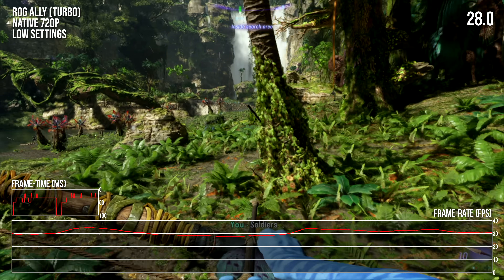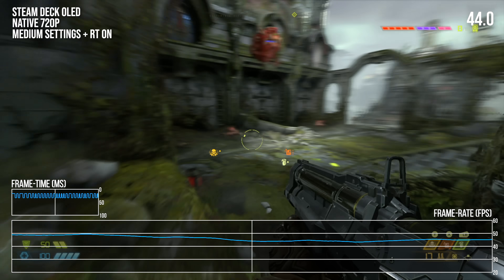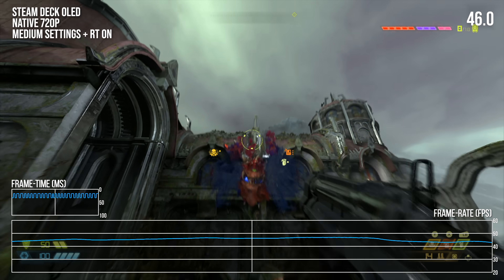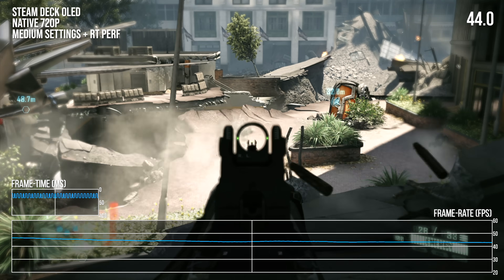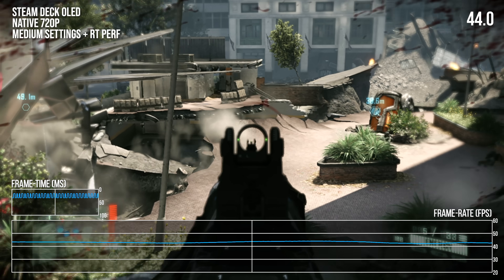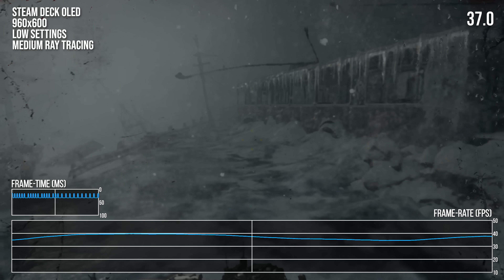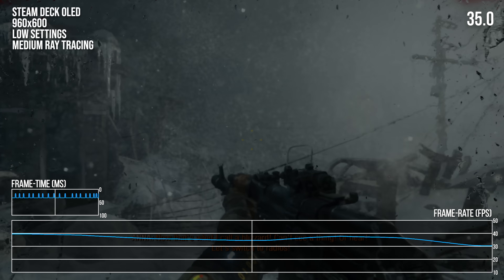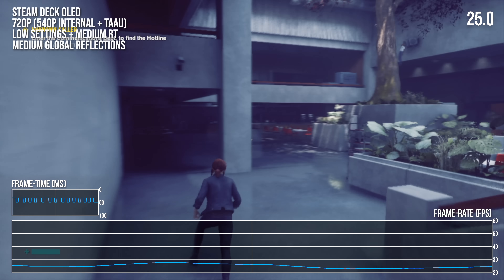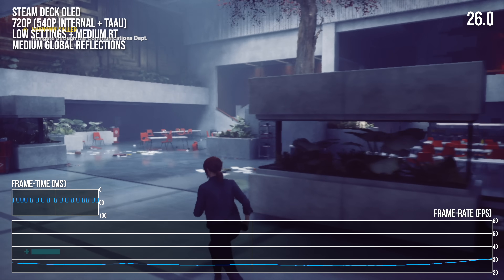The Steam Deck is indeed capable of running games with ray tracing enabled in SteamOS, and manages to hit decent performance figures in games with relatively light ray tracing workloads. Titles like Doom Eternal, Crysis 2 Remastered, and Persona 3 Reload can be in good shape on the Deck, and even Metro Exodus scores a playable result. Other titles can cause the device to really suffer, with its small GPU's limited RT acceleration struggling. Some games are perfectly playable, while others — not necessarily always the ones you'd expect — prove very challenging.